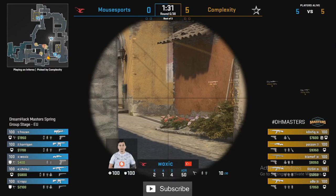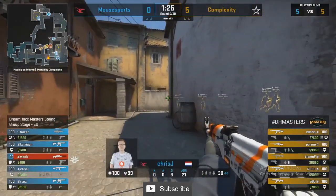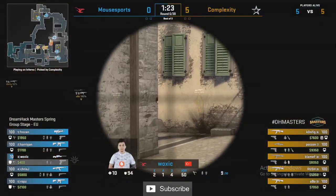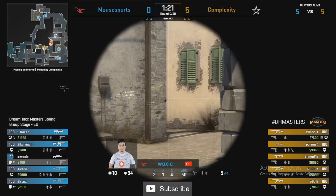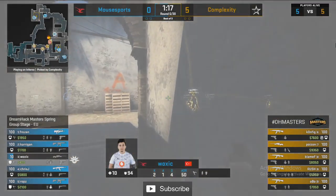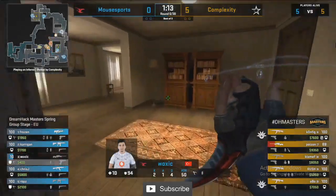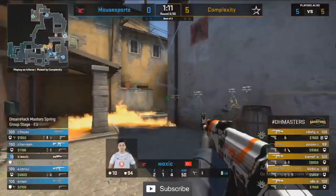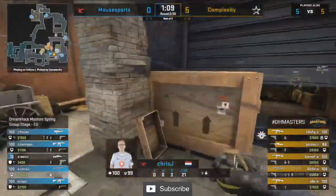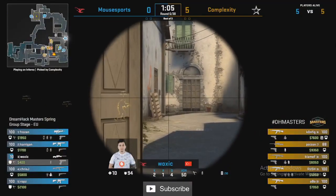They flash their way through middle — Woxic blinded off the angle, not able to connect a shot. Now just has to go through the motions, backs up to arch, goes through each firing position, takes a shot, then moves into library to keep an eye on long. Top mid control taken for Complexity, and you can see how resistant Mouse Sports are to the idea of rotating.